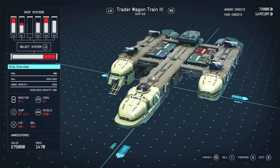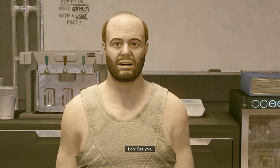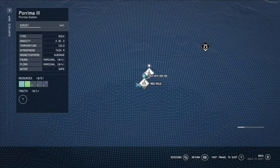This ship is interesting because — unlike the other trading vessel — you can actually buy it rather than having to steal it. It's costing me 275,080 credits. That price will change depending on the tier and your perks; a lower tier version will be cheaper. I found this ship and the gentleman selling it here — we are in Purima on Purima 3, at the Red Mile.